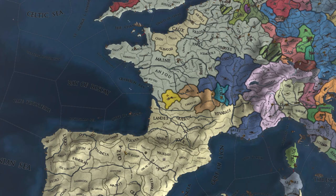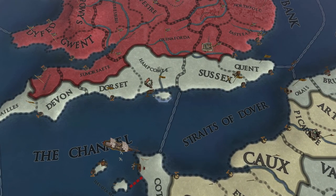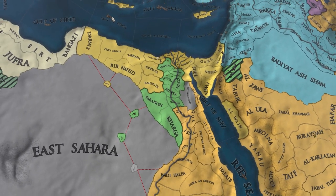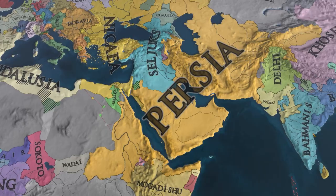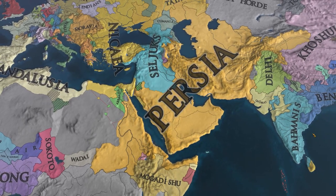Francia is a one-province minor, squished between a massive Andalusia and Lotharingia who has crossed the channel into the British Isles. That's a nice-looking green you can see here — it's definitely not the Nisrids. In fact, it is a successor state to the Nisrids, though they're going to be outshined by the Seljuks to their north and by Persia.